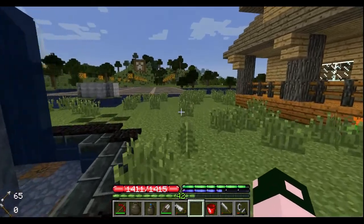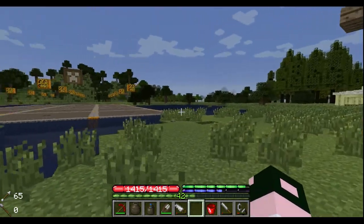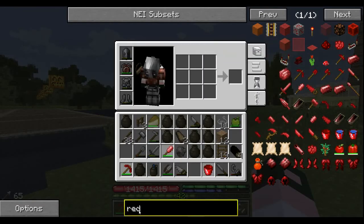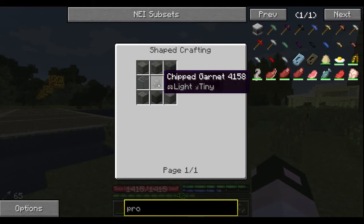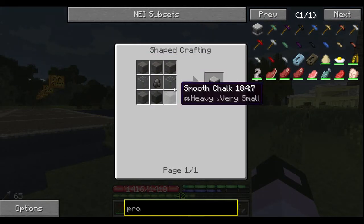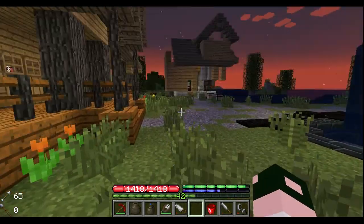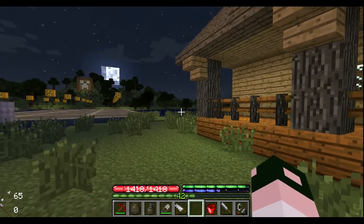I'd like to make a mob farm, but they have spawn protection in this game. The longer you're in an area the less likely mobs will spawn. You can build a protection meter — I think it's in here somewhere. Right there, protection meter. Pretty easy — any type of smooth stone with a chipped gem in it and some glass. That shows the amount of protection in these areas. I think it's like six chunks in every direction, or maybe a six chunk radius, something like that.